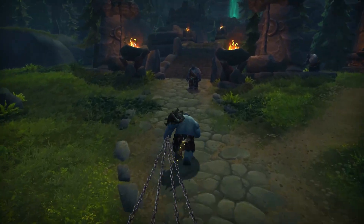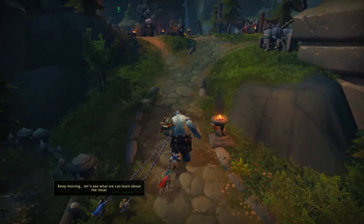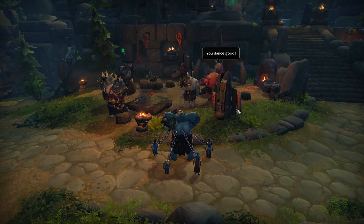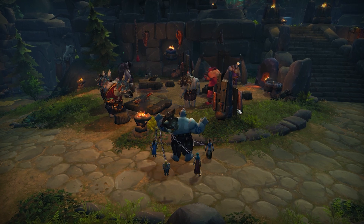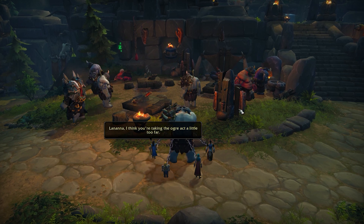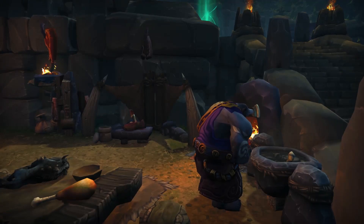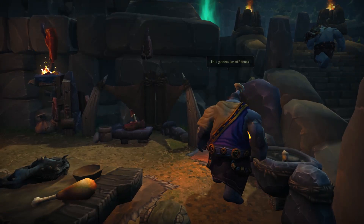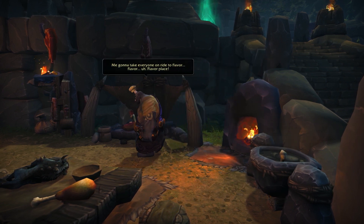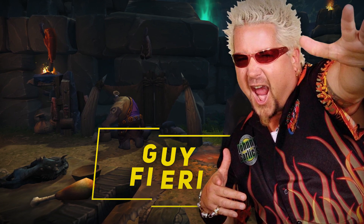During the main questline for the area, you will be disguised as an ogre and sent to infiltrate the Dark Maul's citadel. You will be told to go to an area where ogre chefs are preparing food. The quest also tells you that you can type slash dance, and if you do, the other ogres will dance with you, much to the chagrin of your allies. This isn't exactly a secret, I just think it's really, really funny. If you stick around for a moment, one of the ogres will say that he is making food that will be off the hook, and that he wants to take people to the flavor place. This is a clear reference to celebrity chef Guy Fieri and his catchphrase: 'Off the chain, and I'm gonna take you to Flavortown.'